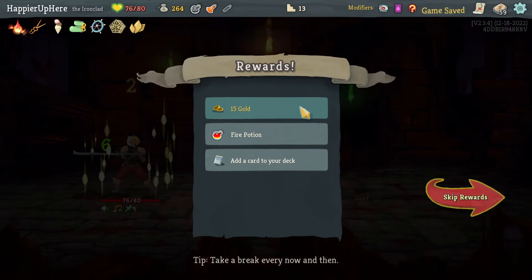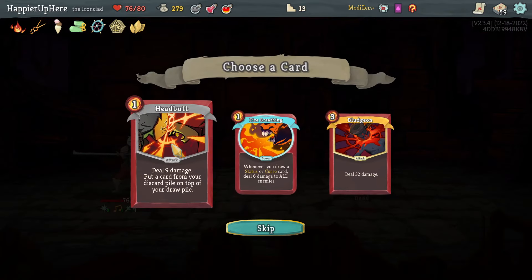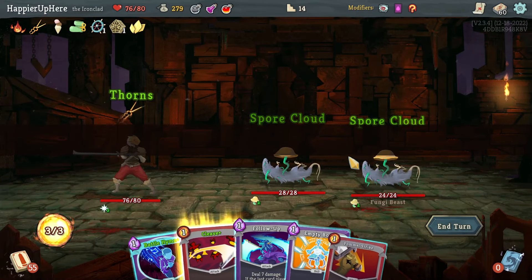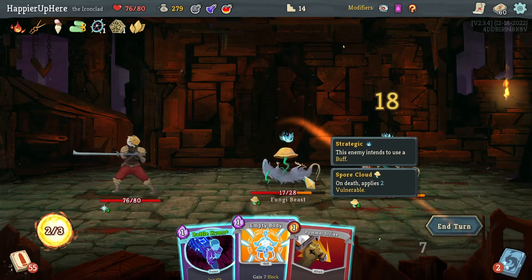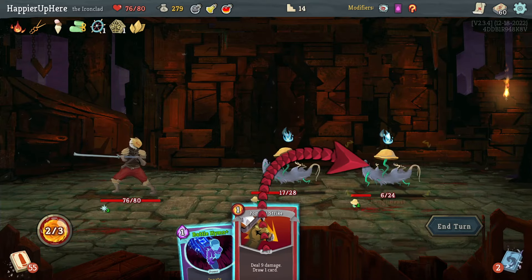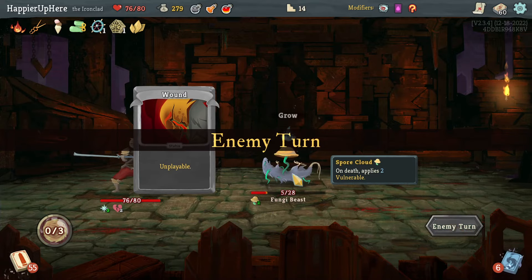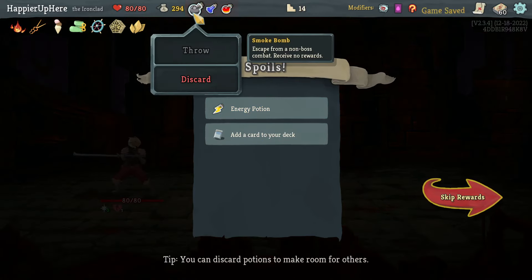Got a Fire Potion. Fire Breathing, Bludgeon, or Headbutt — I don't take rare cards here. Let's take Bludgeon. Fungi Beasts — no one is attacking me. Let's do Cleave, Follow-Up, kill one with Pommel Strike, Wall Strike. I don't even need Battle Hymn because I can come up with five damage next turn.